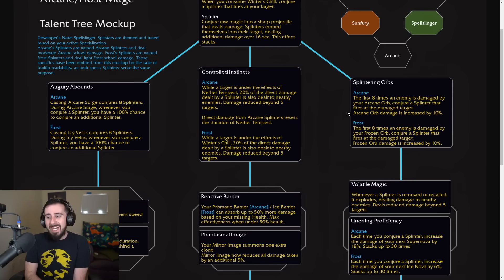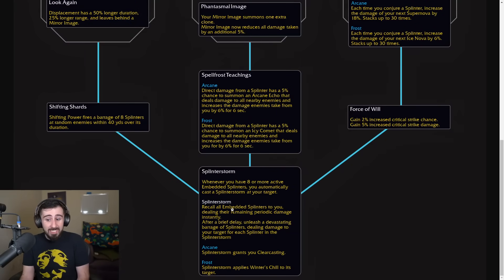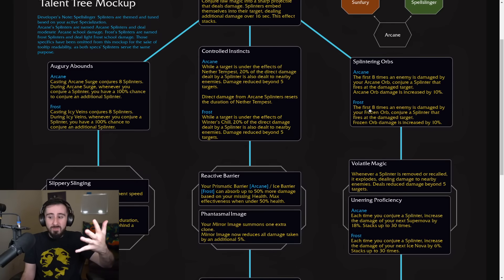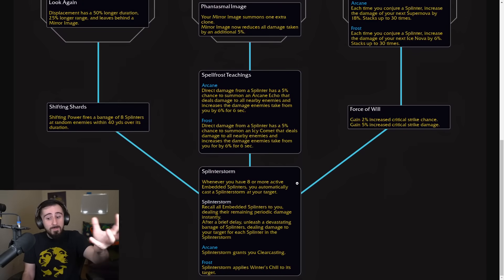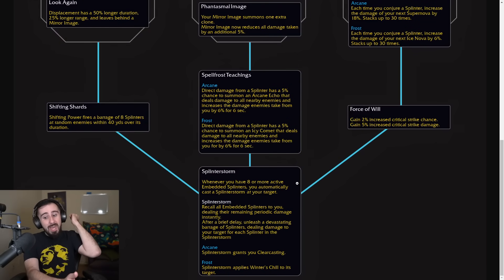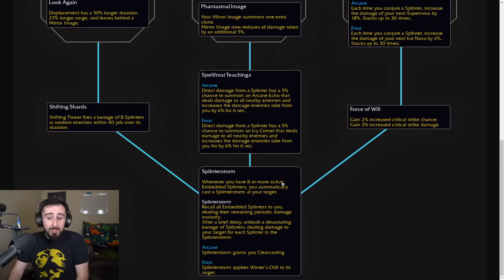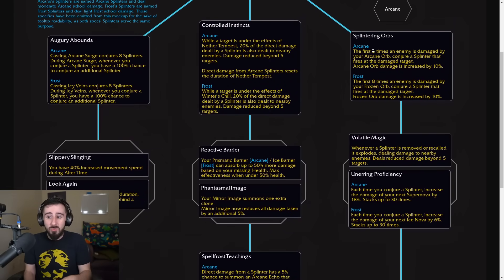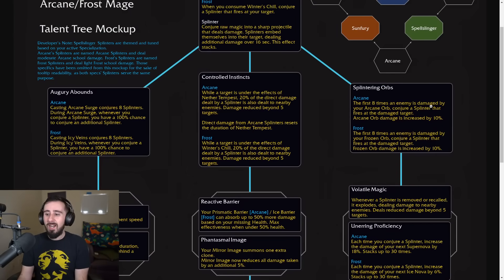Splintering Orbs says the first 8 times an enemy is damaged by your orb, you conjure a splinter that fires at the damaged target, and the damage of your orb is increased by 10%. It doesn't even matter if it's single target or not, because you only need 8 or more active embedded splinters — they don't even need to be on the same target. You could cast Frozen Orb into 5 targets, it quickly ticks and gives splinters to them, and then you'll cast Splinter Storm, recalling all those splinters, dealing damage to all your enemies, and blasting your current target. It's not going to scale insanely in AoE, but it's also not going to grief you for being in AoE. You're not going to lose a Splinter Storm because you pressed Frozen Orb in AoE instead of saving it for single target.